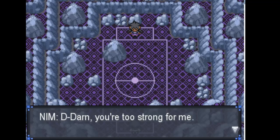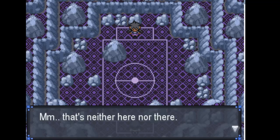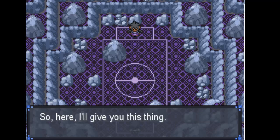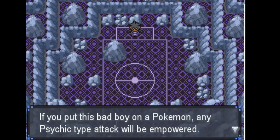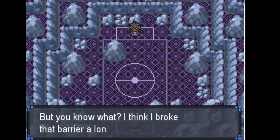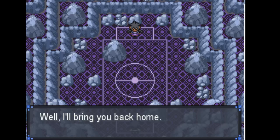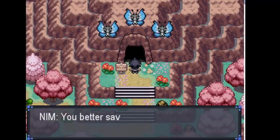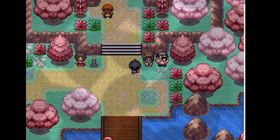Nim says Sandy is too strong. She knew we were strong because of how we defeated Venom, but thought she had a shot. She gives us a Twisted Spoon — if we get a psychic type, we can give it to them to empower psychic attacks. It's almost like she's by our side always. Nim teleports away. We've done it — we will rescue Melia, there's no way we're failing! Putting Trunk up front since he's behind on levels; Wildfire and Sandy are already good to go.